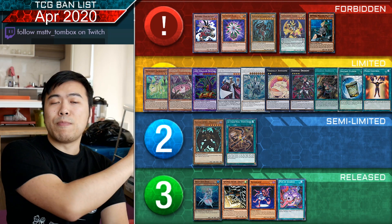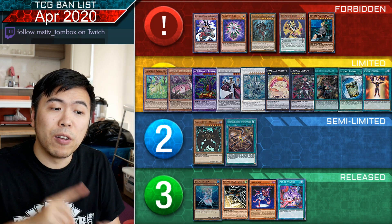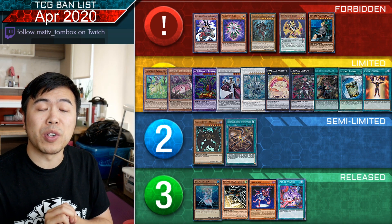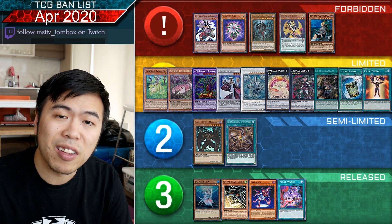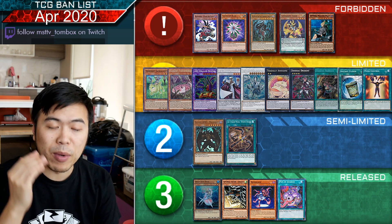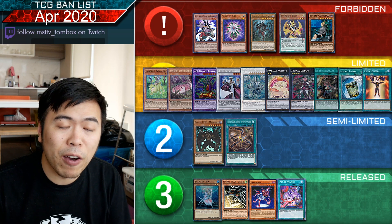Starting off with this banlist, we have a bunch of banned tuners: Steam the Cloak, Glow-Up Bulb, and Destrudo — three of the most reusable tuners in the game. If you summon any of these through Needlefiber, it's very likely you'll be able to spam it back onto the field. Konami's basically said nope, we're not dealing with it in TCG. They've gutted it out completely.